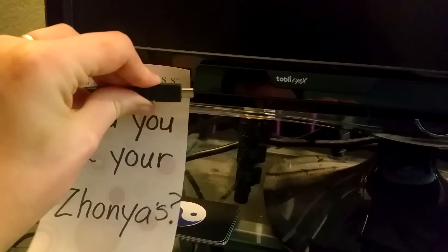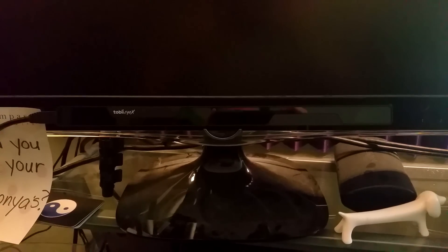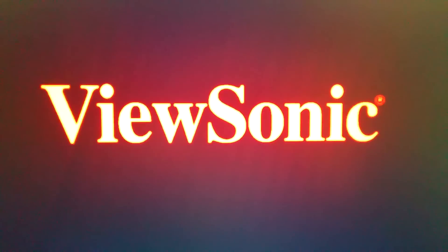The final step is to plug in the USB 3.0 on the side. So at this point I've got the Tobii iX installed. I can pop it on and off as needed. USB 3.0 is on. You'll see — that glorious ViewSonic. Come on, boot on up. Looks like I've got a little bit of software to run through, but that won't take very long at all.